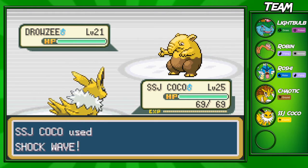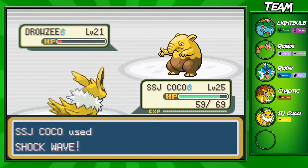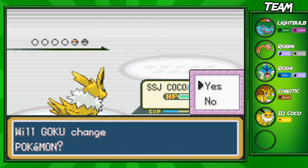We're going to go for a Shockwave right here — this should take out the Drowzee. Drowzee does have some pretty decent special defense, but we are a Jolteon and Jolteon's a pretty decent Pokemon, so he's going to go down right there. His last Pokemon should be a Machop. Yes, it is — Machop.